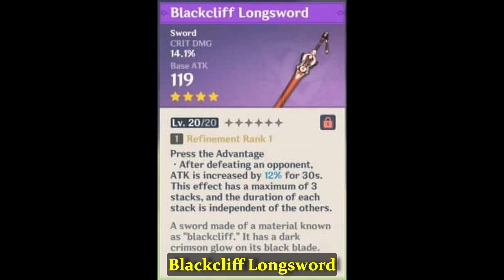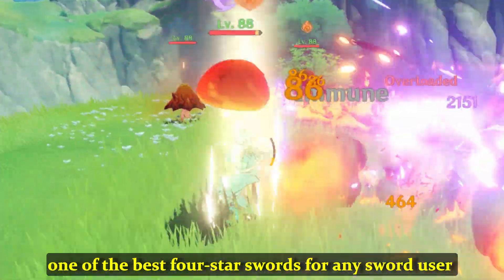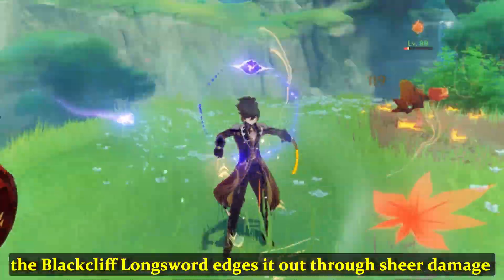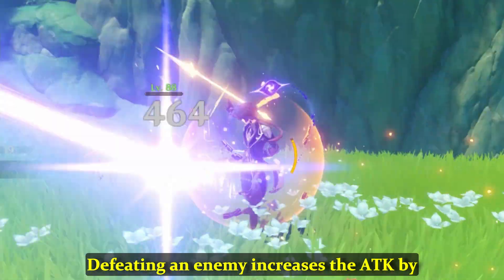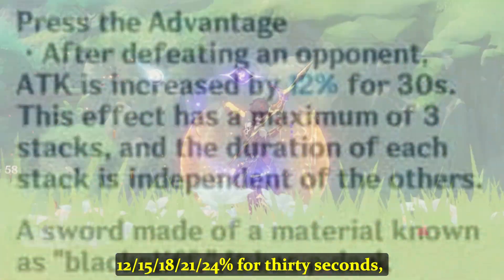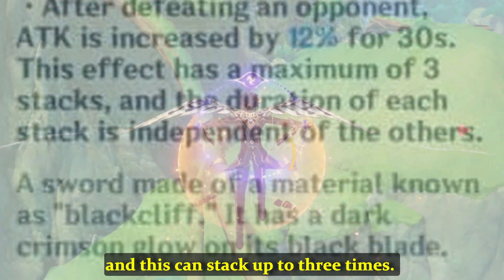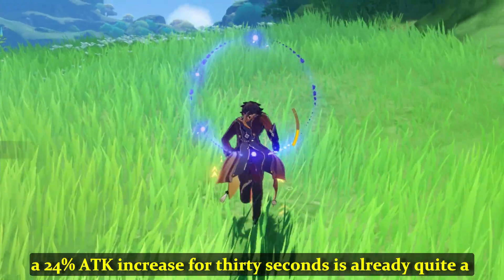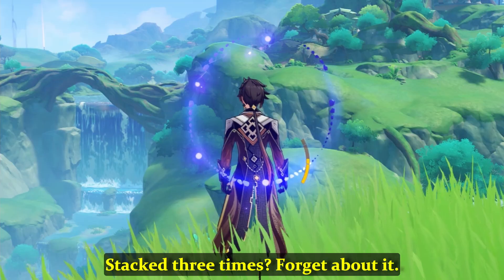At number 7, we have the Blackcliff Longsword. While the Favonius Sword is considered one of the best 4-star swords for any user in Genshin Impact due to the elemental orbs it generates, the Blackcliff Longsword edges it out through sheer damage and stack capabilities. Defeating an enemy increases attack by 12, 15, 18, 21, and 24% for 30 seconds, and this can stack up to 3 times. If the player gets the refinement ability up to 5, a 24% attack increase for 30 seconds stacked 3 times is an enormous boost.